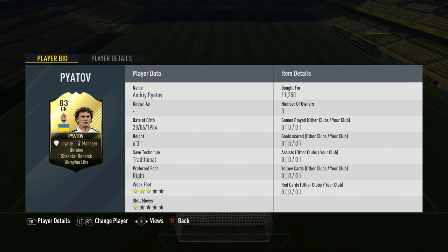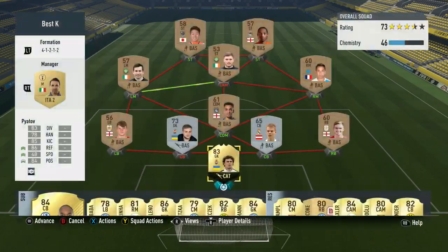As you can see, I have Priyatov — Andrey Priyatov, Ukrainian League, from Shakhtar Donetsk, 6 foot 3, safe draft additional, weak foot 3, skill moves 1. This is the team I'm going to play him in, cost me just over 10,000. We're going to see if this keeper's any good.